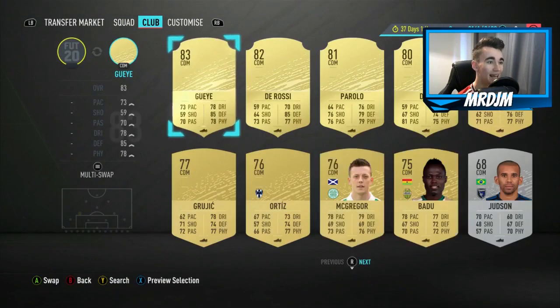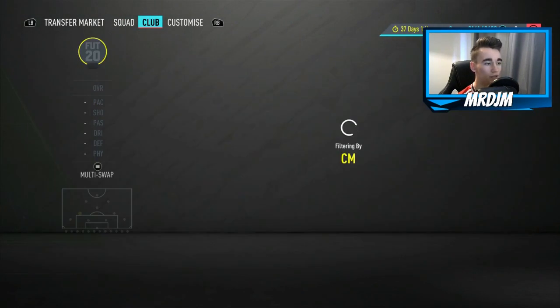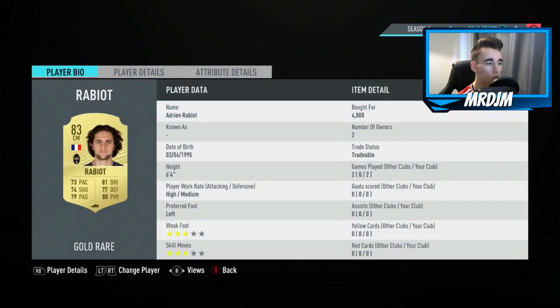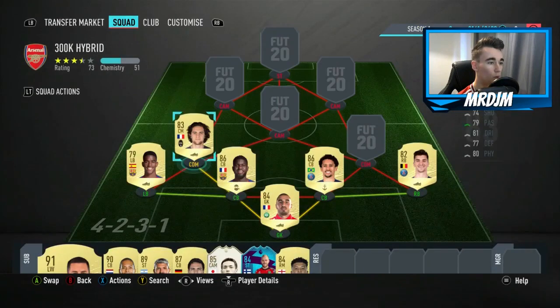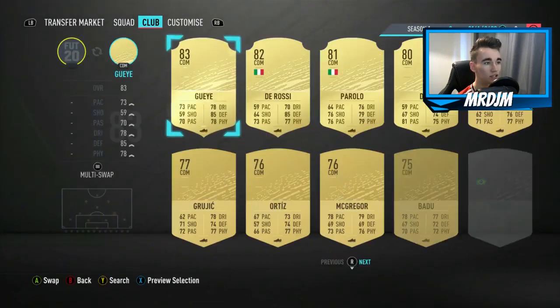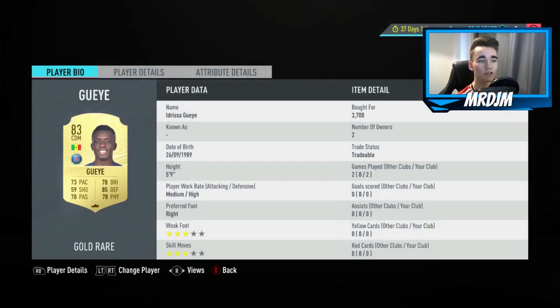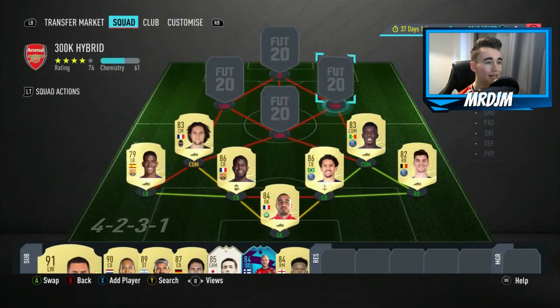Moving on to the left CDM, we have a central midfielder — Rabiot. He's a very good all-round midfielder who can defend, is good on the ball, has nice dribbling, and is very tall at six foot four. Moving on to the right CDM position, we have the 83 rated Adrisha Gay. I'm a big fan — he plays very similar to N'Golo Kanté, very good at cutting passing lanes and winning the ball back, with very good energy in-game. An important player in the team.